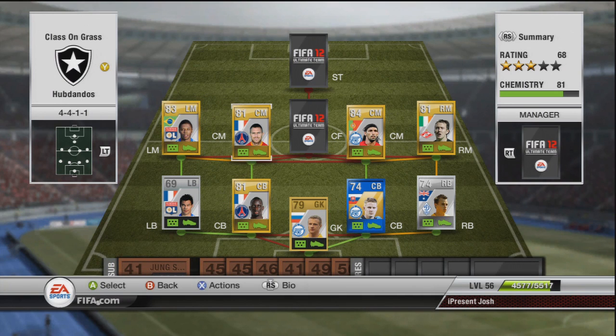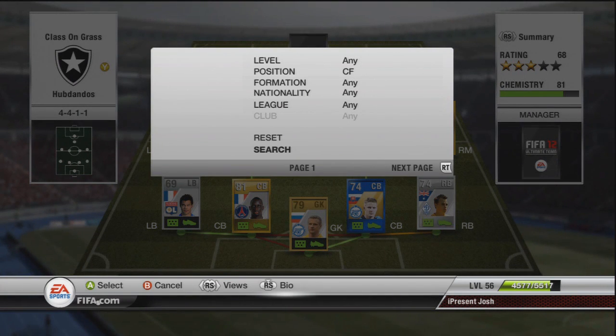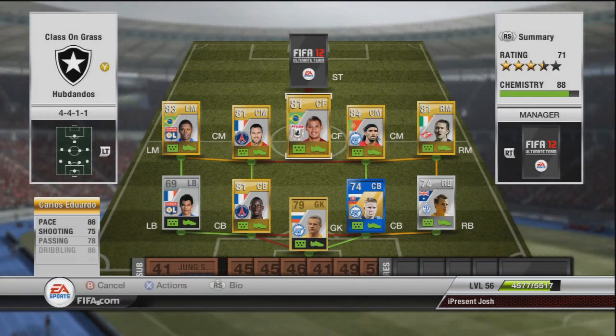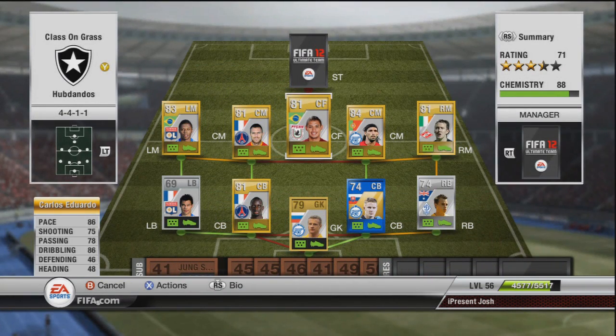Moving on to the centre forward in this 4-4-1-1 formation, Carlos Eduardo to link with Danny, Bastos and Magidi to get everybody on 9-Chem. 86 pace, 75 shot, 78 passing, 86 dribbling — absolute tank of a player, 5-star skills, 2k for centre forward Eduardo. He has the injury prone trait, selfish trait and the playmaker trait.